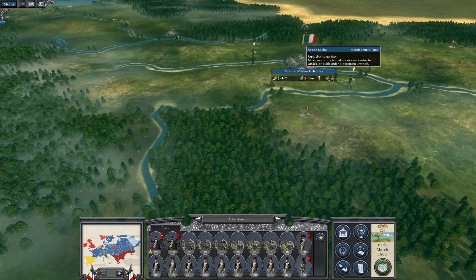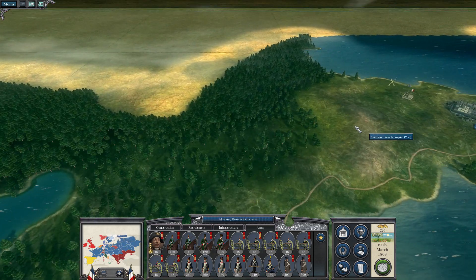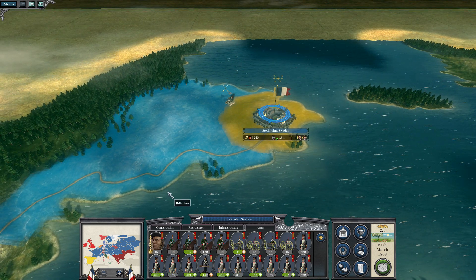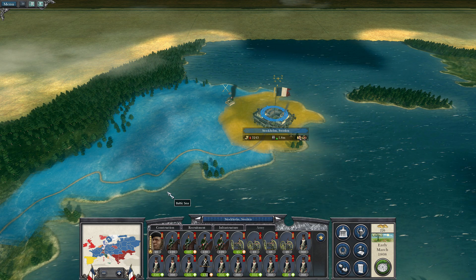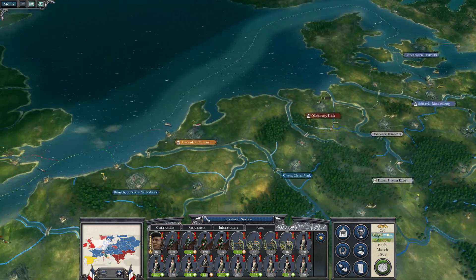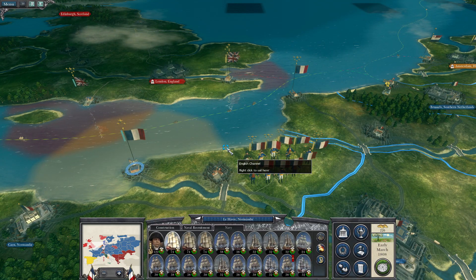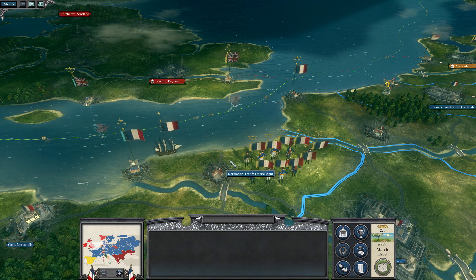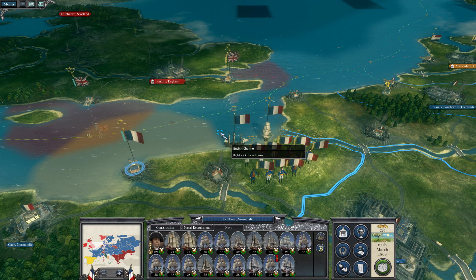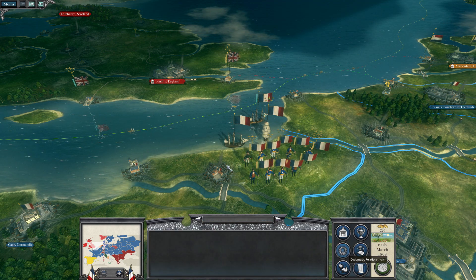Hopefully here today we can hit our victory conditions. Not all of Napoleon's marshals will be going to Britannia. Bernadotte is holding out in his newly conquered kingdom of Sweden. We've also got some forces still back in Russia. However, we have assembled 9 stacks, and let's head them all over. I think the best way is to move our entire navy together, and make sure everyone's in zone, just in case we do get attacked.